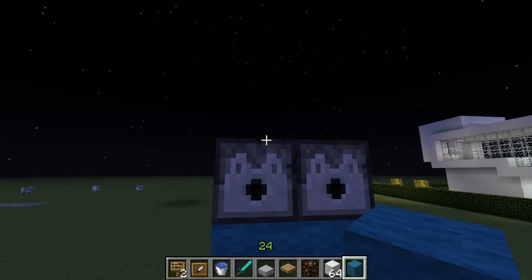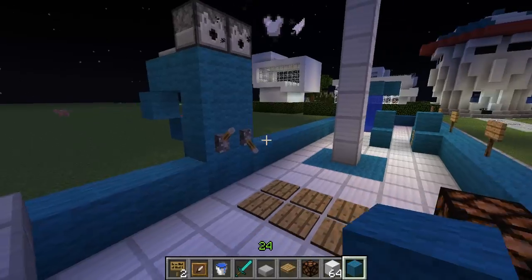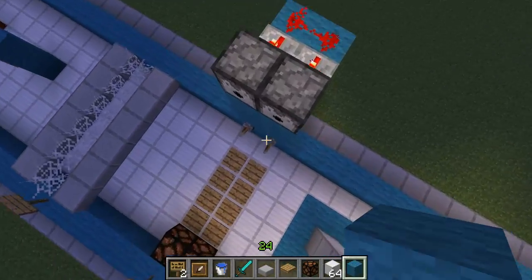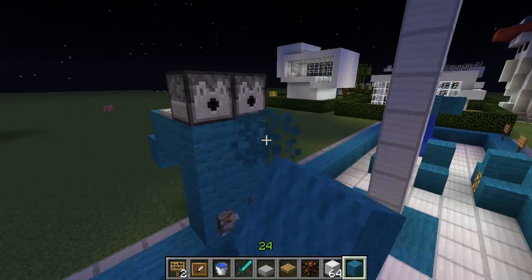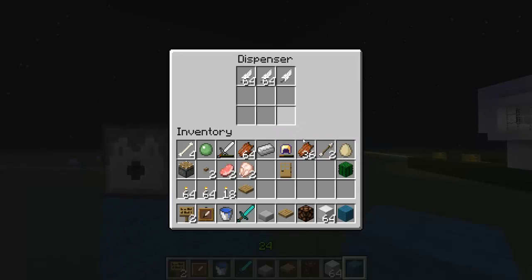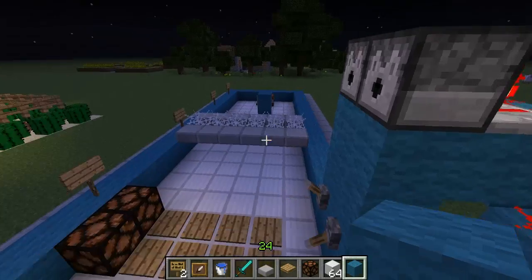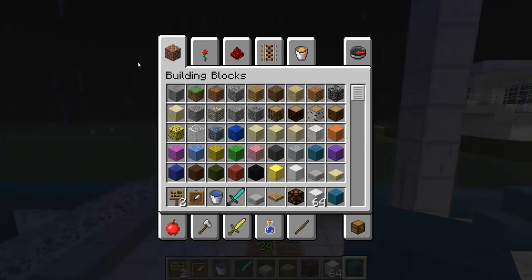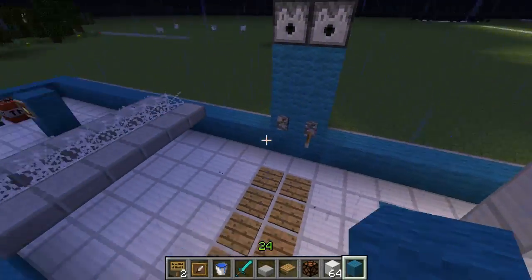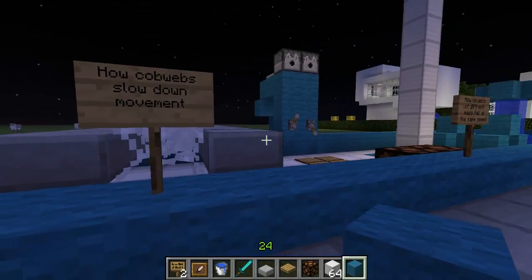How objects of different mass fall at the same speed: here we have an iron chestplate and feathers, and if I flick this switch it triggers both of them — they fall at the exact same speed and the lights turn on at the same time. If you put things into a vacuum in real life, the feather and the iron chestplate would fall at the same time, but with wind — which obviously isn't in Minecraft — it would change the speed at which they fall. So it's kind of accurate and kind of not. It would also be cool if there was a mod to make certain objects fall slower.